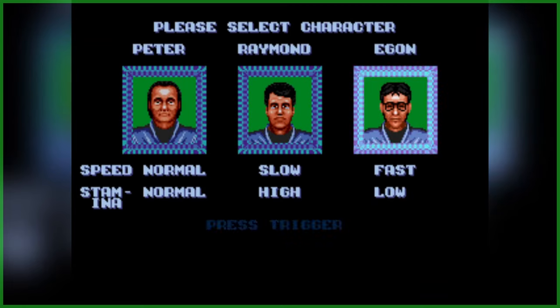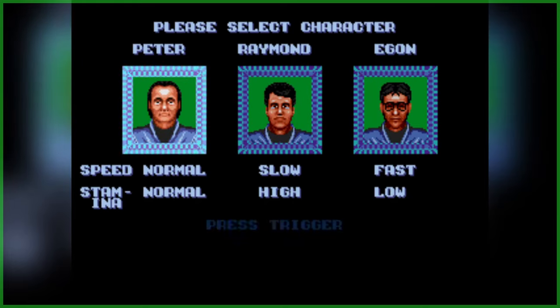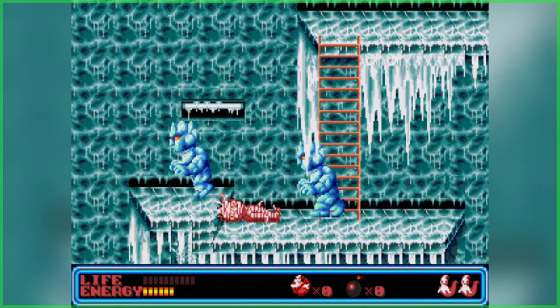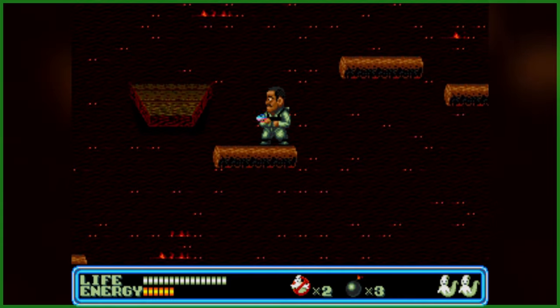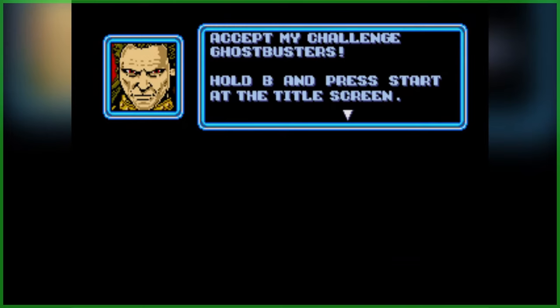Now if you somehow missed our previous reports on Ghostbusters Special Edition, the headlining feature is the addition of Winston Zeddemore — a rather crude oversight of the game's original release. The bumbling Lewis Tully also joins the team as a fully playable character, in addition to selectable uniform colors and difficulty settings that include the new Nightmare Mode, which also introduces Vigo the Carpathian.